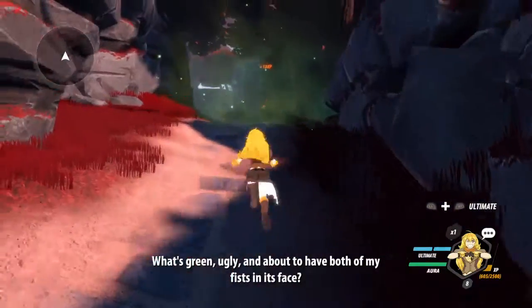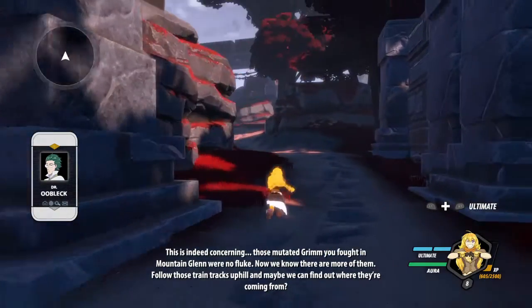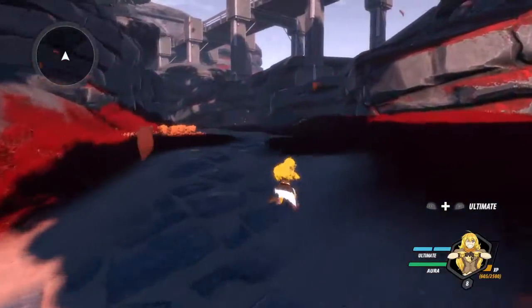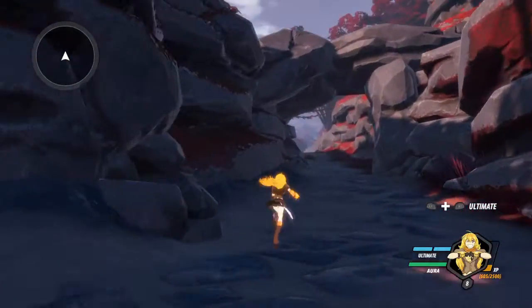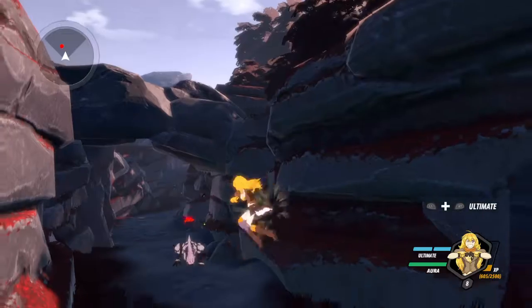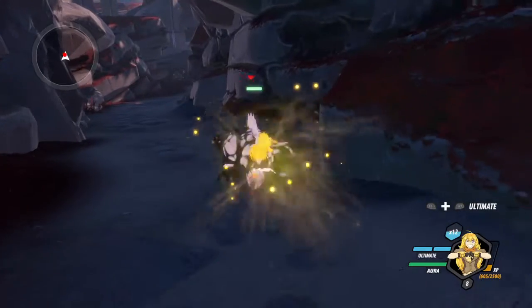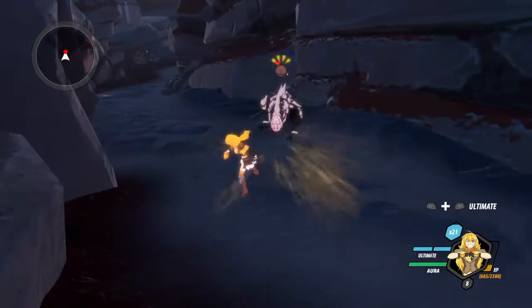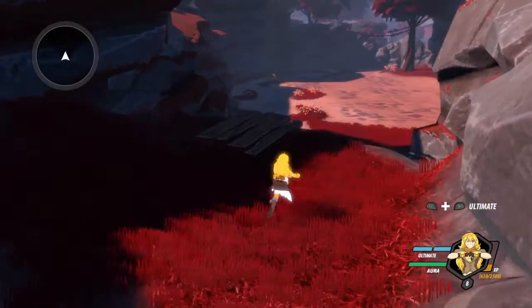What's really ugly and about to have both of my fists in its face? This is indeed concerning — those mutated Grimm you fought in Mountain Glenn were no fluke, now we know there are more of them. Follow those train tracks uphill and maybe we can find out where they're coming from. Yeah, I don't remember going this way at all, I went the complete opposite way. This is like the rocky side — I think on PC when I did this I went through like the wooded areas.